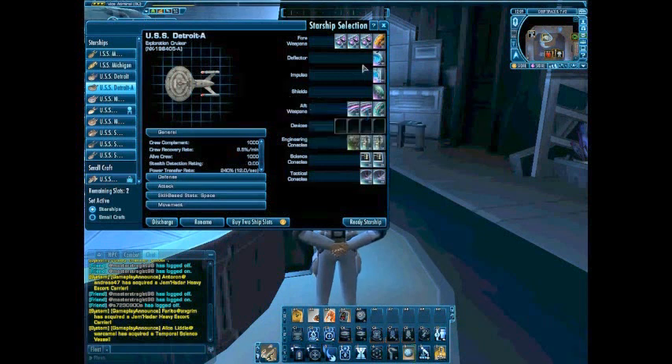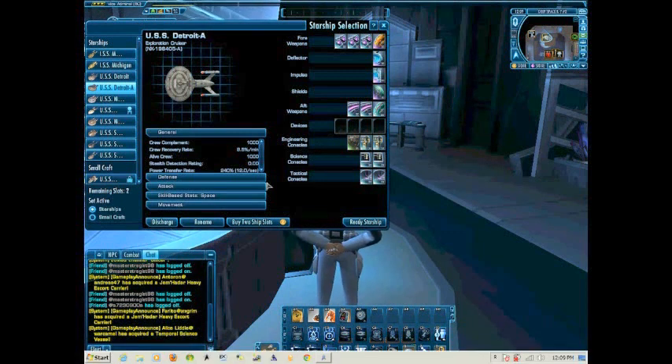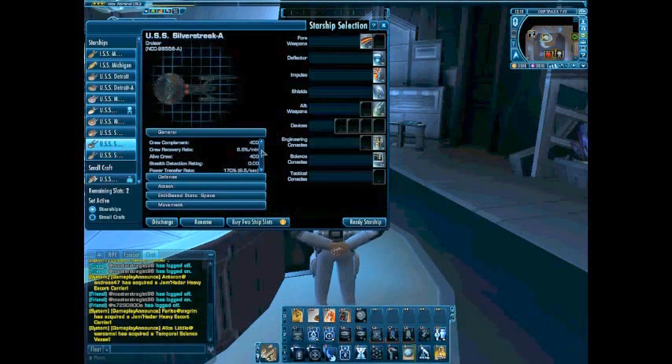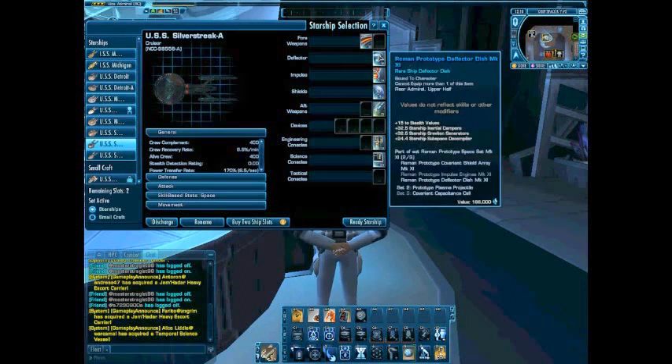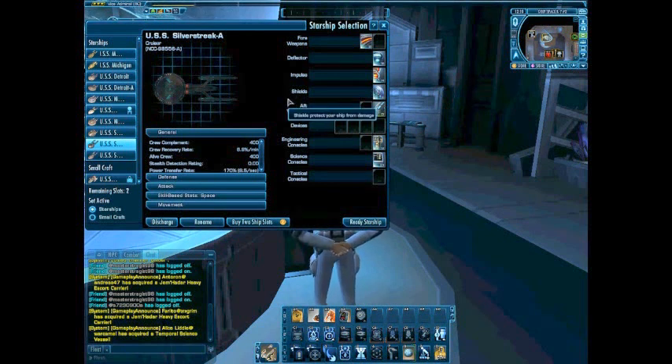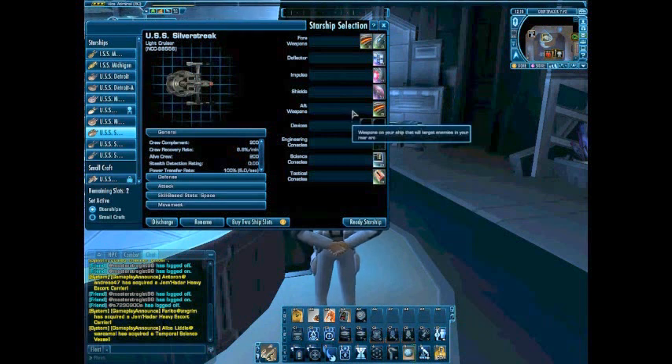This is the Detroit A, which I personally built up to be a Breen exploration ship. This ship right here is meant for just exploration — that's all I'm going to use it for. Silver Streak A is going to have a Romulan Mark 11 set on there. I don't have all the hulls completed and it's not a complete ship, but it's going to be like another escort ship or something like that. The only ship that I don't know what I'm going to put on would be the first Silver Streak — I'm thinking about using that as maybe an escort, for like carriers or maybe just transport ships.